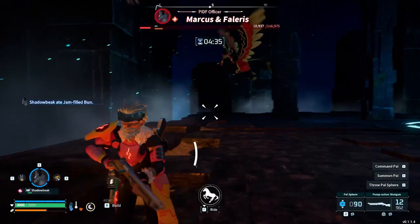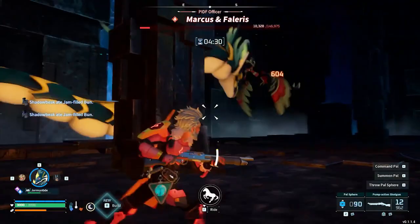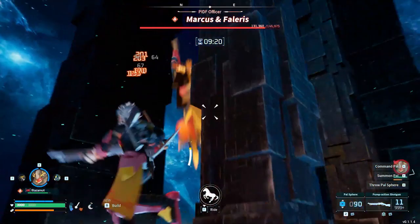His fire attacks include fast-moving projectiles and scatter shots that can cause surprising chunks of damage and build up the chance of applying burning to you and your pals. You can dodge these basic attacks or use the pillars for cover.